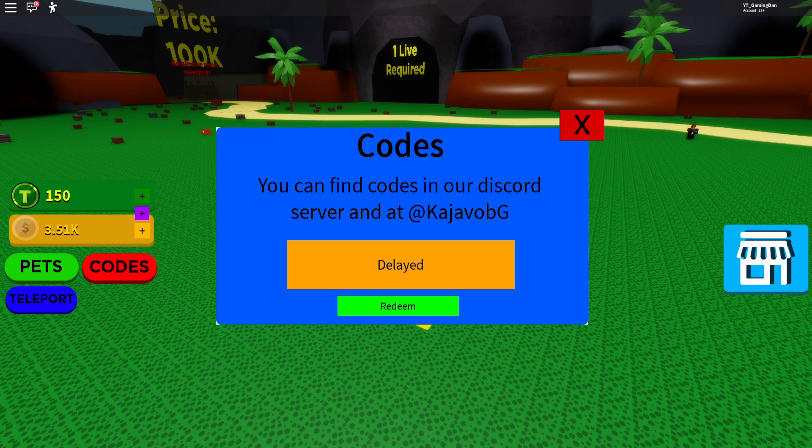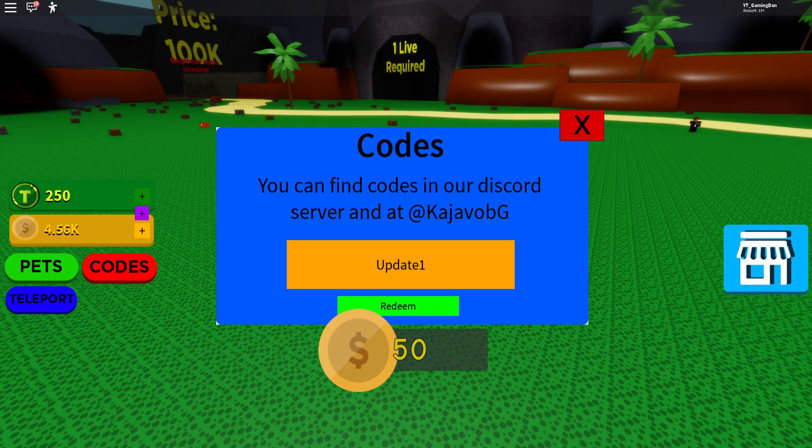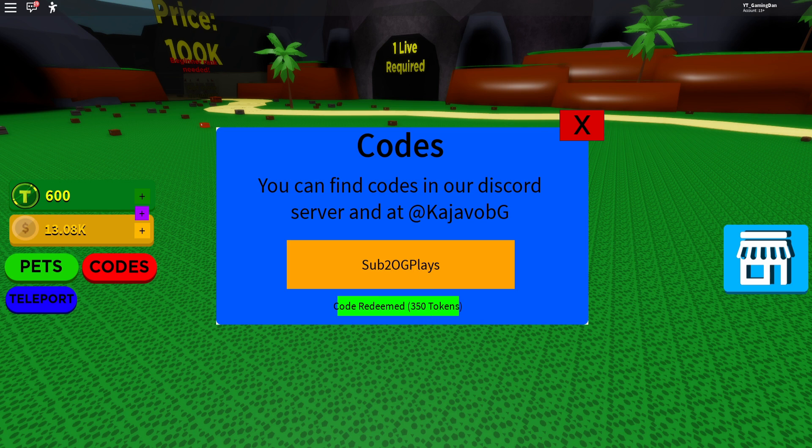After that we have got UPDATE1, which gives us 100 tokens — still really really good. Then we have got 2020, which gives us 2020 coins. Then we have code SUB2OGPLAYERS, which gives us 350 tokens, which is really really nice.